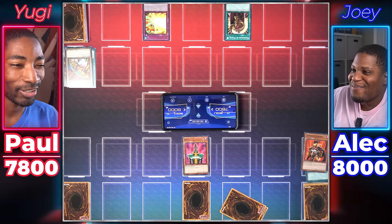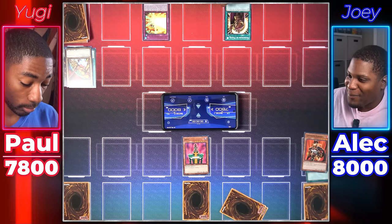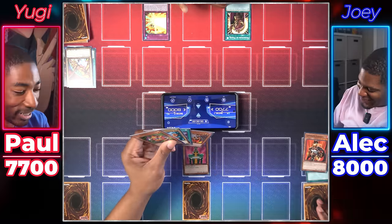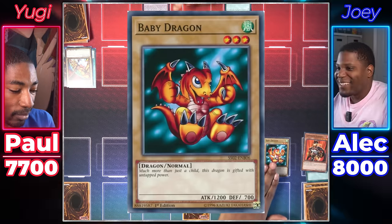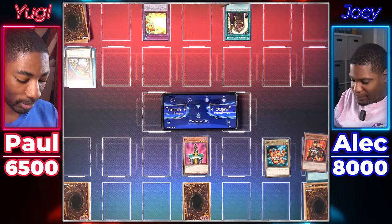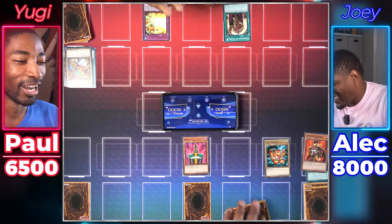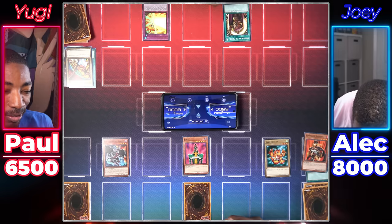What the heck? I can't use my Obliterate anymore — Jinzo negates traps. I end my turn. I was going to get my Dark Factory. I draw. Don't forget about your Messenger — yeah, I have to pay. Your move, duelist. I'm gonna win by burning him out with Messenger of Peace. Draw — this is an awful duel. Normal summon Baby Dragon. 1200 attack. Baby attacks directly. I can't keep this up for 80 turns. I end my turn.